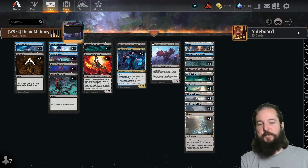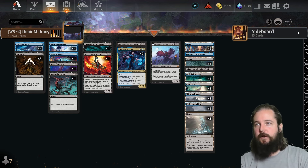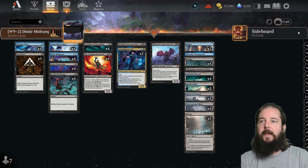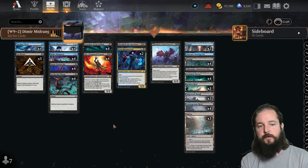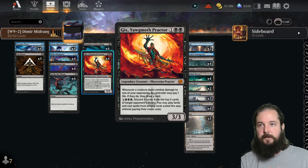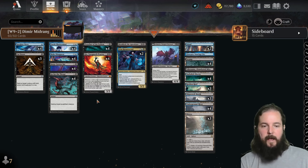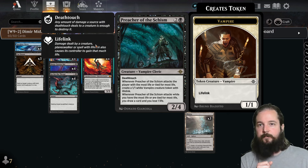There was also a second Standard Challenge 32, and first place was taken down by Dimir Midrange by CCO Gire. Comparing to week eight, it returned to the original build — dropping two copies of Caustic Bronco, Tenacious Underdog, Graveyard Trespassers, and Tishana's Tidebinders. They brought in four copies of Spyglass Siren, which works well with two additional copies of Gix, Yawgmoth Praetor, taking advantage of early evasion from Faerie Mastermind and Deep Cavern Bat to generate card draw. Four copies of Preacher of the Schism with four toughness is really good against Mono Red.